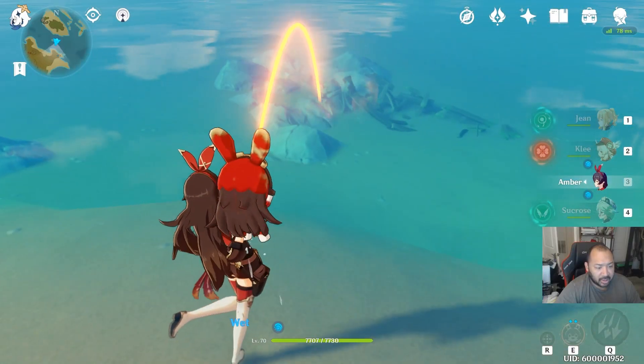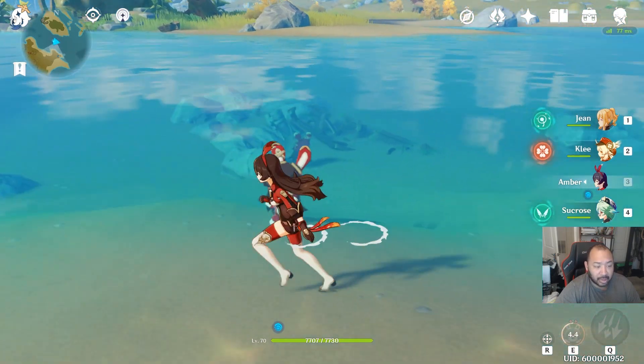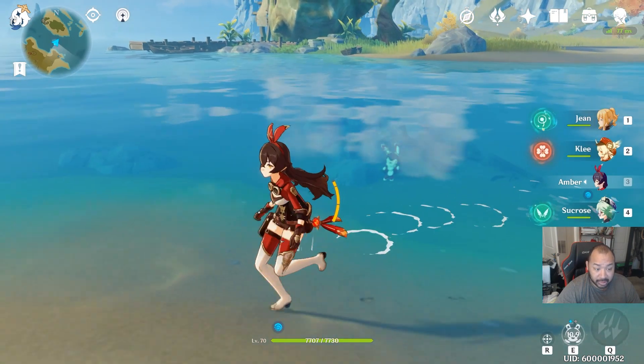The first one is going to be here. You guys can utilize Amber — she can throw her doll, and if her doll explodes in the water it'll activate that totem which will result in a chest.